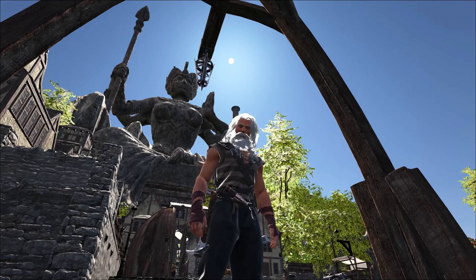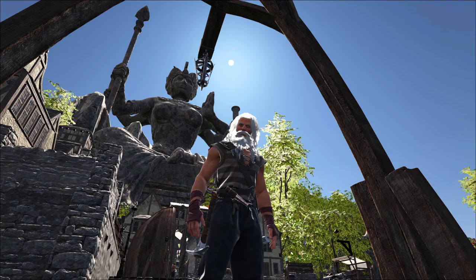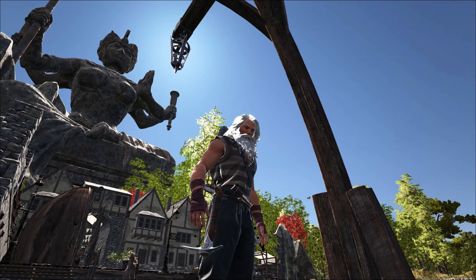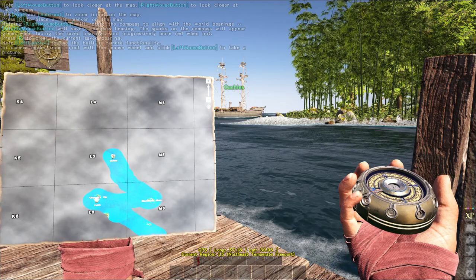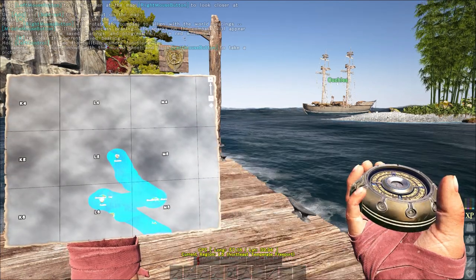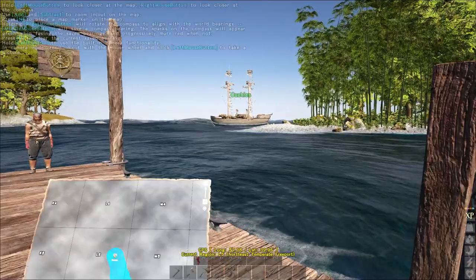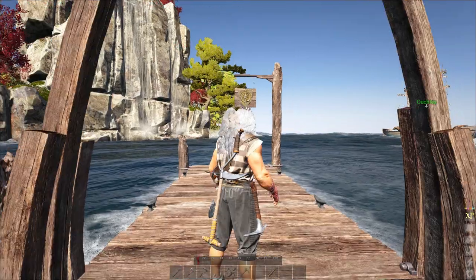Welcome back to the next episode of Scarvig in the Atlas. I've moved over one quadrant and I'm now in L5. There's a lovely statue behind me. This is actually a Freeport, which is a wonderful thing. We're here at L5 - it's a North East Temperate Freeport. So we're actually in the Temperate Zone now.